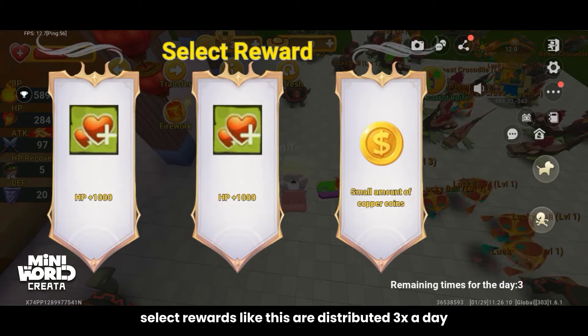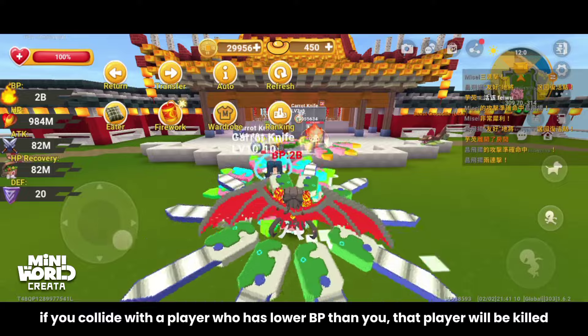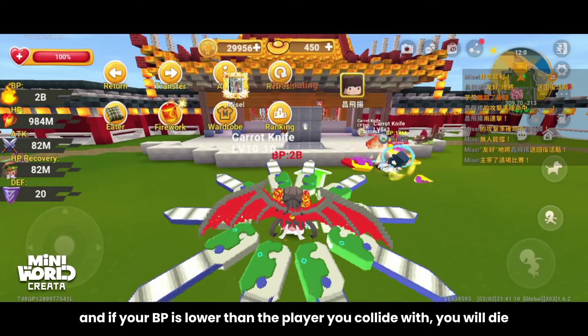Select rewards are distributed 3 times a day — choose the reward you want. If you collide with a player who has lower BP than you, that player will be killed. If your BP is lower than the player you collide with, you will die.